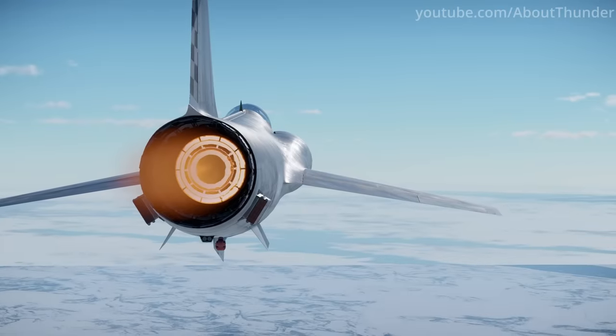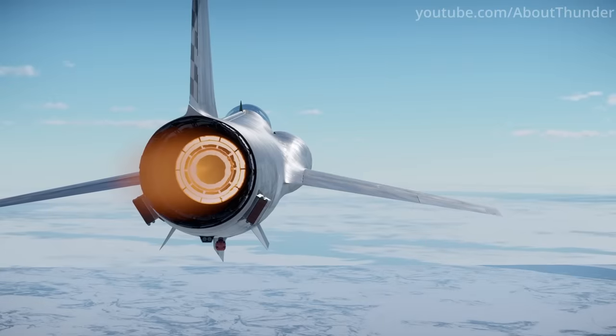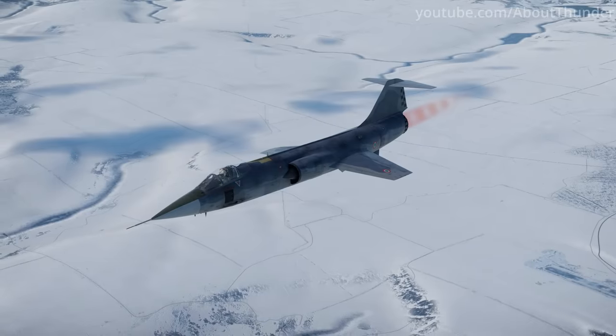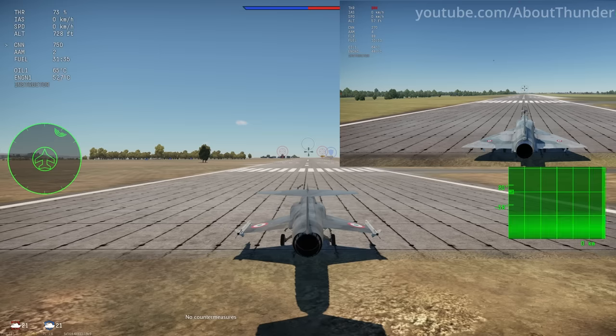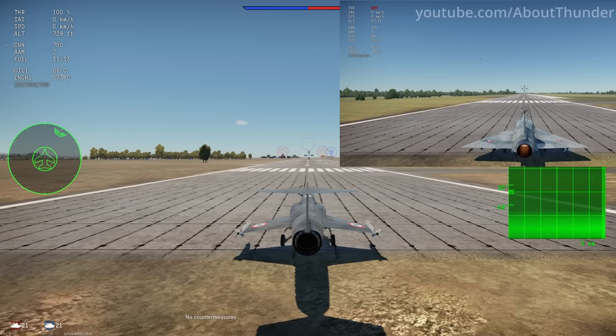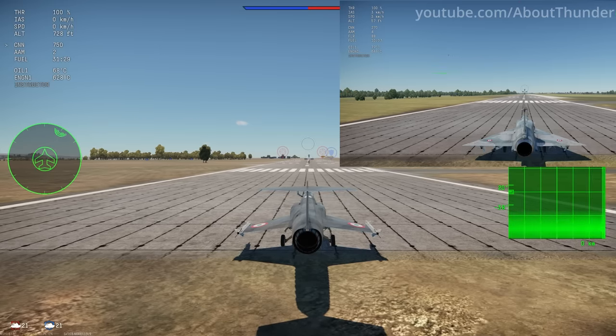Talk about taking weight-saving measures to the extreme. Speaking of the F-104 Starfighter, the A, C, and S models have abnormally powerful wheel brakes. This allows the plane to remain stationary at 100% throttle on the ground, which is a pretty unique trait amongst top-tier jets.